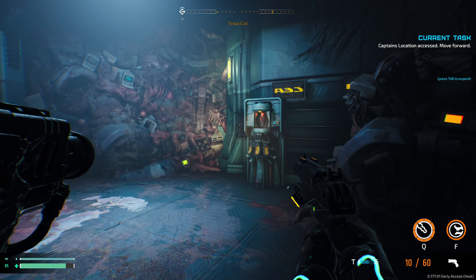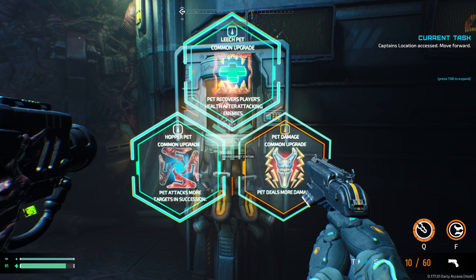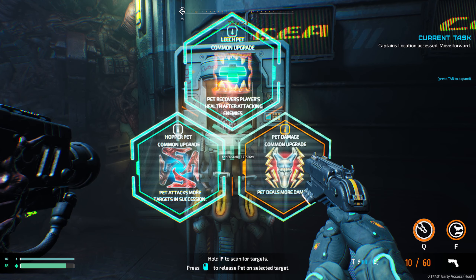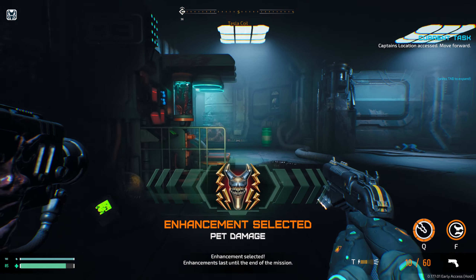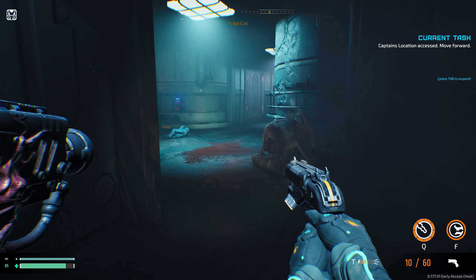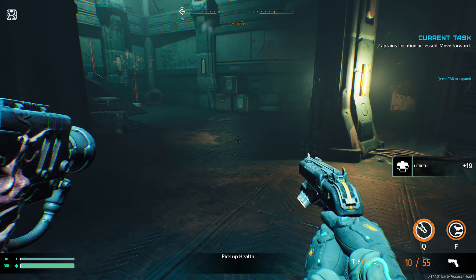Oh yeah, here we have an upgrade station - three things to choose between: Leech Pet common upgrade - pet recovers player's health when attacking enemies. Copper Pet common upgrade - pet attacks more targets in succession. Pet damage common upgrade - deals pet damage. I'll take that one. It will always be random things, sometimes the same but usually random. Go to sleep.